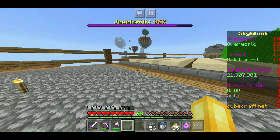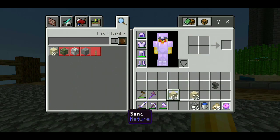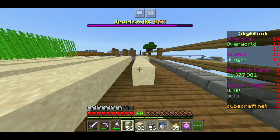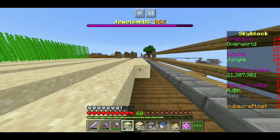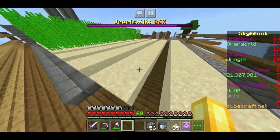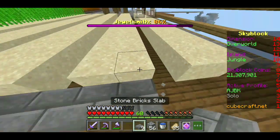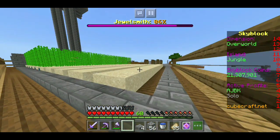So I thought before we do any quests today, it'd be a good idea to expand our sugarcane farm out and actually finish it off for once. I have a ton of sand on me, so we should be able to finish that today anyways. Let's start placing. We need some stone slabs though, so let's quickly go grab some of those. Now let's place these right there — oh, I didn't mean to place that. Let's break that. There we go, and done.